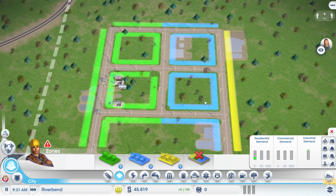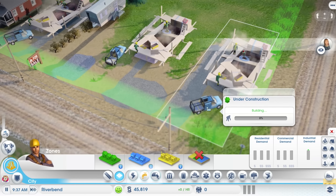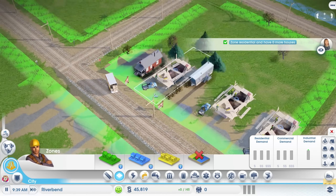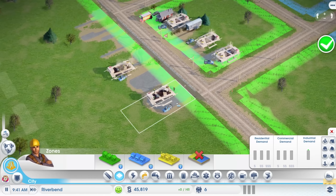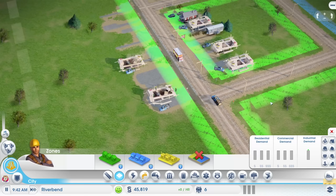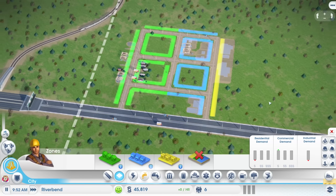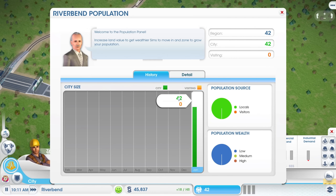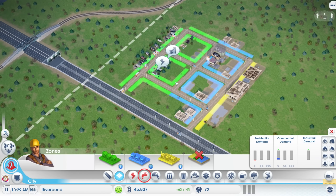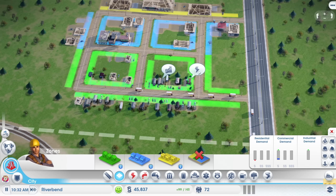Let's speed things up a little bit. I actually want to zoom in and take a look because I forgot that actual construction vehicles come out, and moving trucks come over and move people in. That's such a cool little bit of detail — I really love that. Alright, we'll speed things back up. We've got people moving in — a population of 18, then 42, 48. And now we have things — I forgot they talk to you as well!